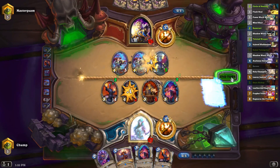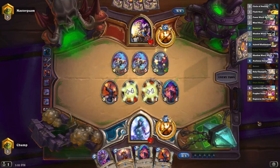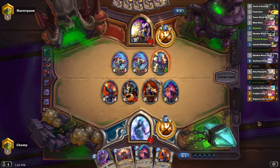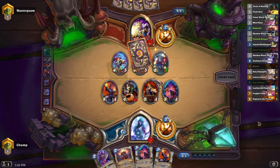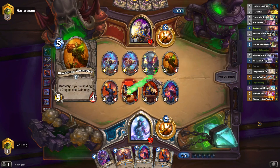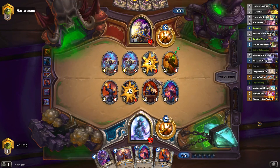Got the low roll on the Resurrect effect. I swear the Resurrect effects are rigged — like when I play Shaman I feel like I low roll totems all the time, but I know I really don't. When I play Resurrect I actually feel like I low roll every single time.